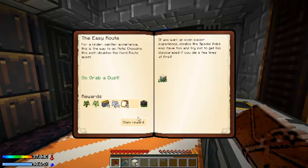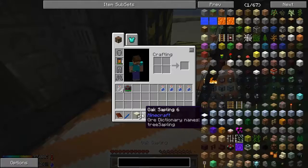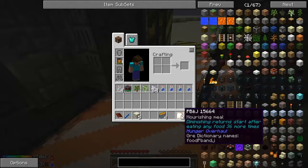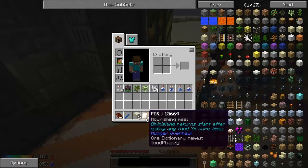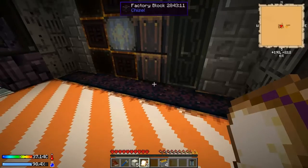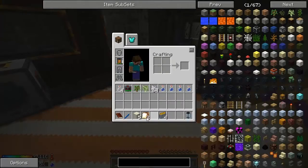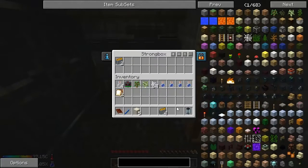So I'm going to submit that and claim my rewards. I've got saplings — very helpful, definitely going to need some wood. Bone meal, 64 bone meal — that's awesome, better get wood pretty easily with that. And some food, PB&J — love PB&J, very nourishing. So that's from the hunger overhaul. You can see the hunger looks a bit different here, it's made differently. And you can also see when you hold the food, it shows how much it's going to add to your hunger.